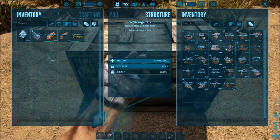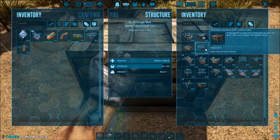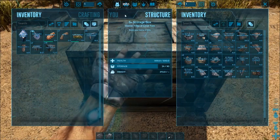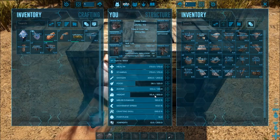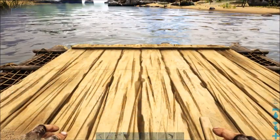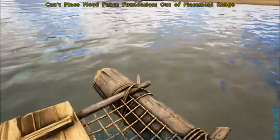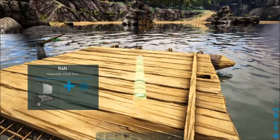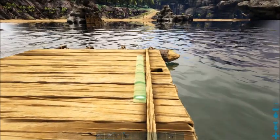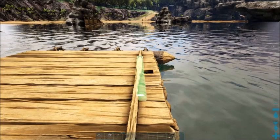I'm going to start by grabbing the fence foundations as well as the pillar and wooden foundations. Don't forget you'll need a raft. Grab the fence post foundation and get it as centered onto the boat as possible. I encourage using the cross beam of the raft to give you a reference point to keep it halfway level.